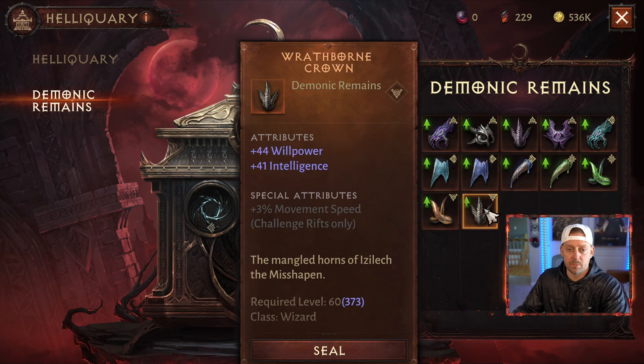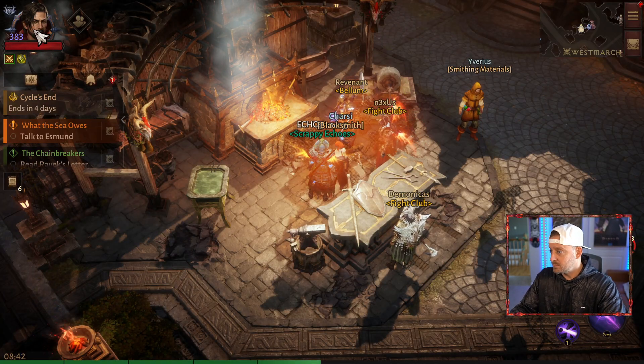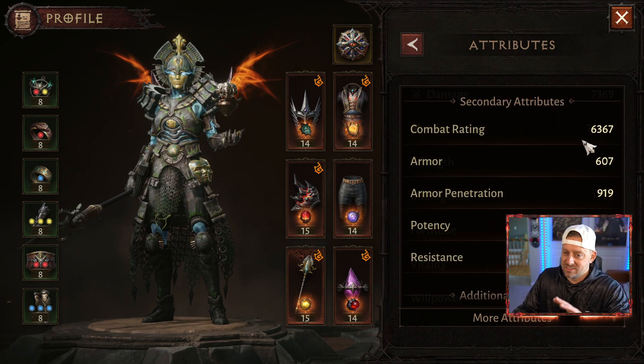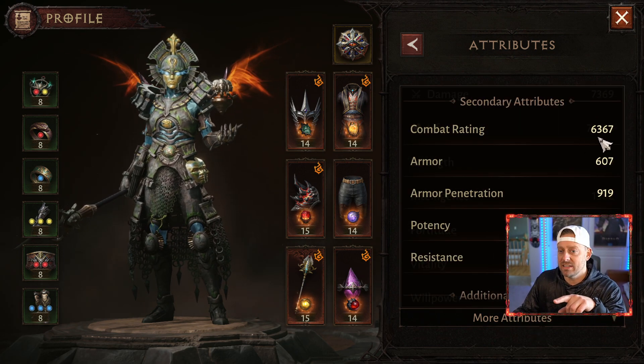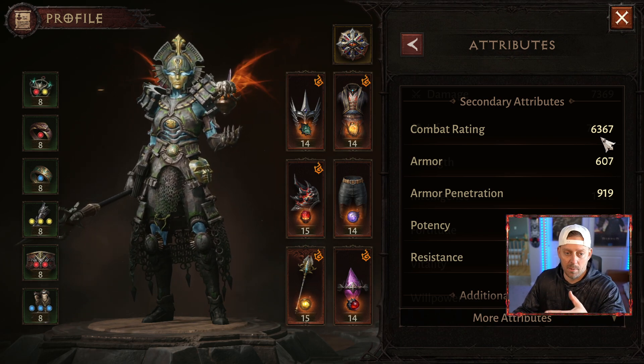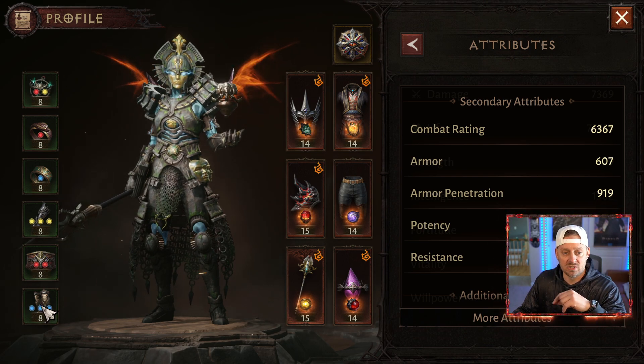I will be doing a deeper dive into what I choose later on today, because as of right now we just don't have the time, unfortunately. When I go to Attributes, my combat rating is 6,367. This is after me doing a few upgrades. Last night I was able to upgrade to level 8 my piece of gear.